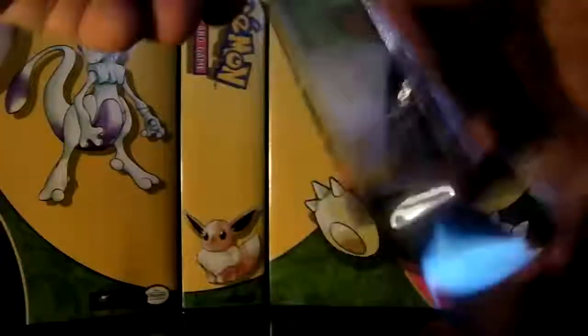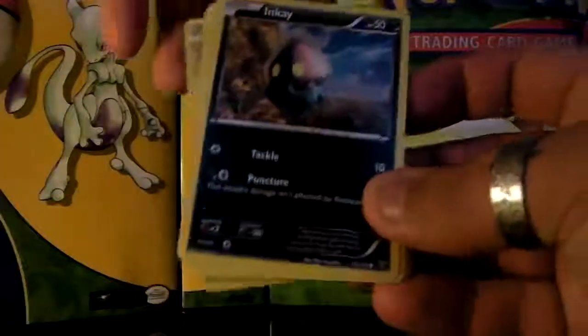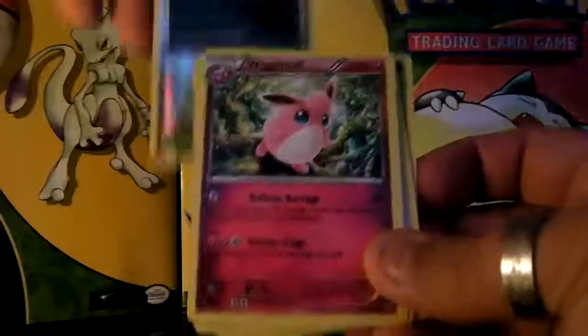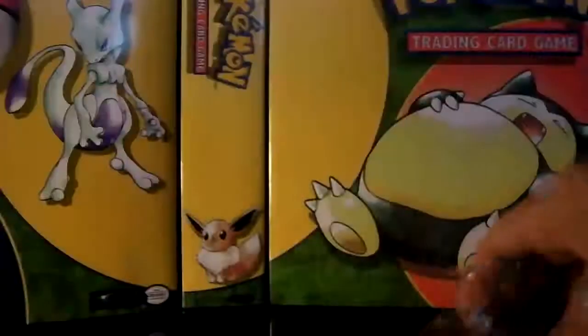They made the packages a little bit stronger. We have a Lillipup, Inkay, Ledyba, Spritzee, Psychic Energy, a reverse holo Shadow Circle, and a Wigglytuff rare, Corphish, Roller Skates, and an Electrode. So that's our first pack from the X and Y base set.